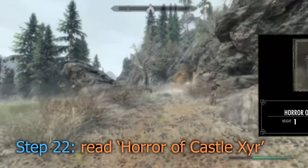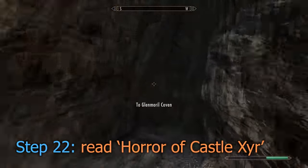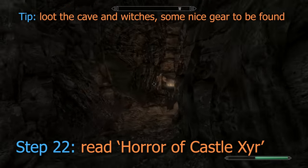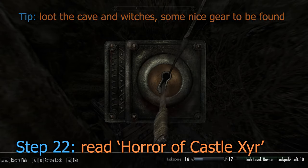The fourth book, Horrors of Castle Zero, is located in Glenmorran Coven, situated northwest of Falkreath. Heads up — there's some witches inside, but no match for our level 92 destruction. Follow me and I'll show you where the book's at.